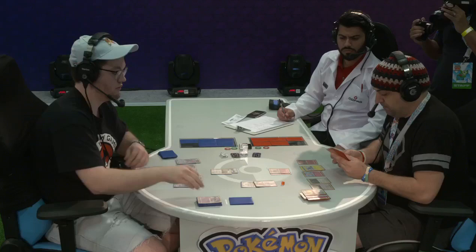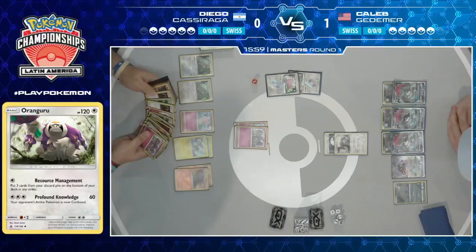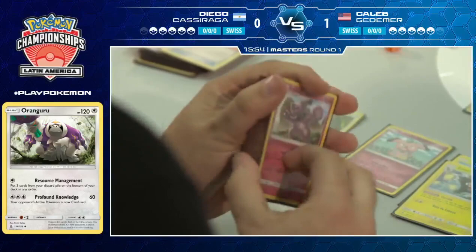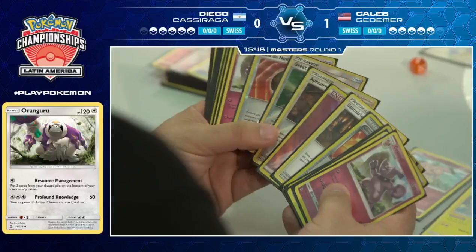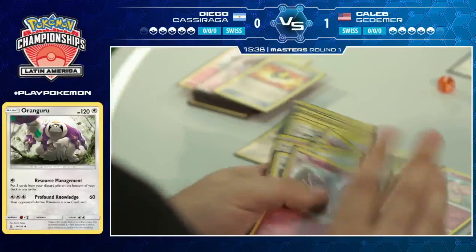Looking at Diego's deck — there are only three Fairy Energy left out of his six. Taking one prize. And Diego doesn't play any kind of Energy Recovery either, only Diantha. We have seen some lists play Energy Recycle System — just get back one energy or shuffle three back in and have access to more attacks. But Diego is not playing that, so it's quite a tricky situation.